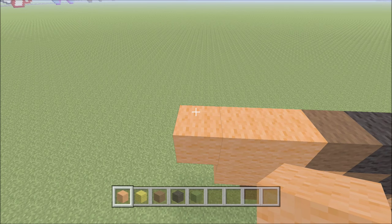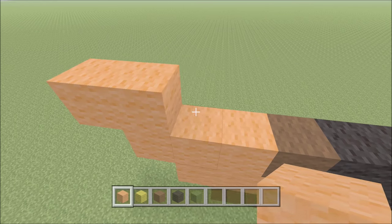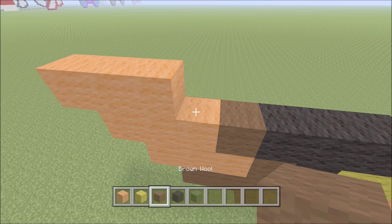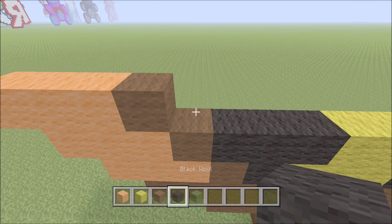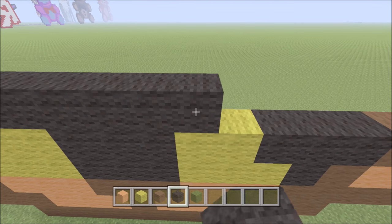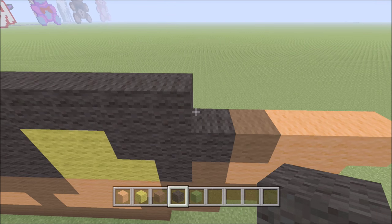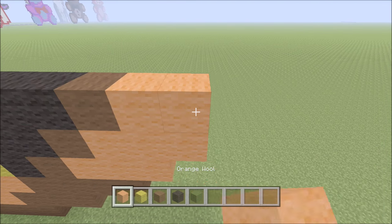Let's go ahead and move up here on the left. We're going to build up one block of orange on the outside left. To the left of it, add one block of orange. To the right of it, add one orange, followed by one brown. Go ahead and swap out to the black now, and we're going to be building black for 15 blocks — one through fifteen — followed by brown, and then three orange — one, two, and three.